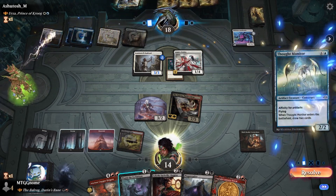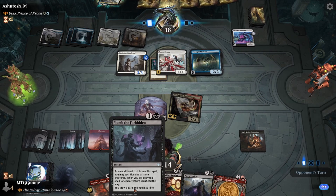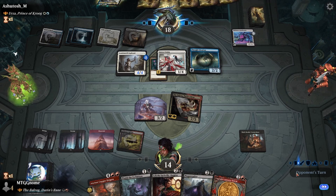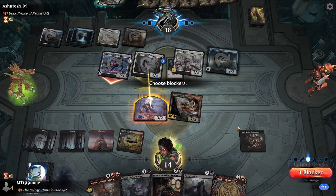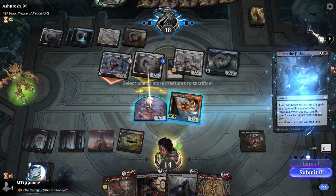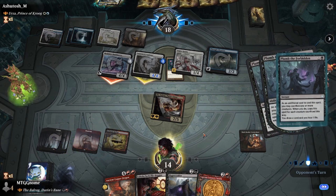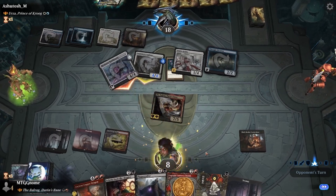Opponent plays Thought Monitor, drawing them some cards, then goes to combat. They put the counter on the Aspirant, crew the Bankbuster again, and now we're getting swung for eight. We block the Aspirant and cast Plumb the Forbidden — sacrifice another token to draw two cards off of it. We take four and go down to eight.